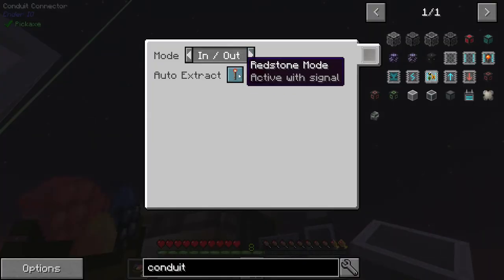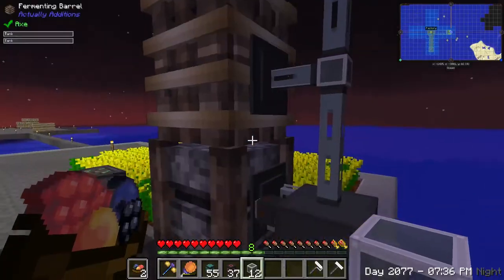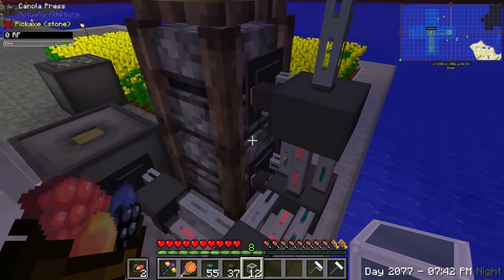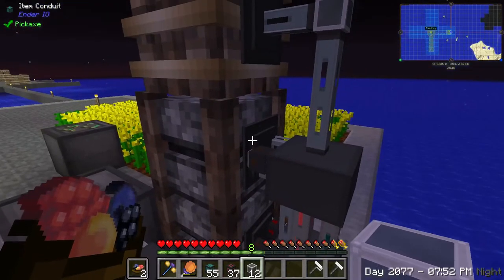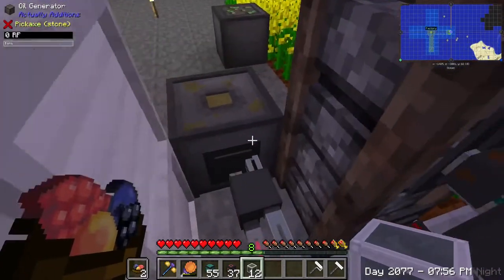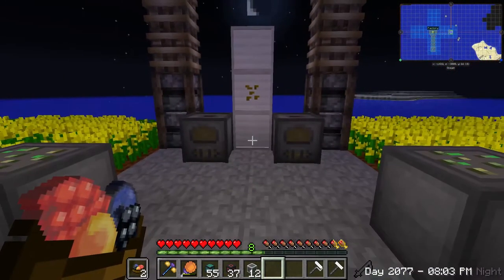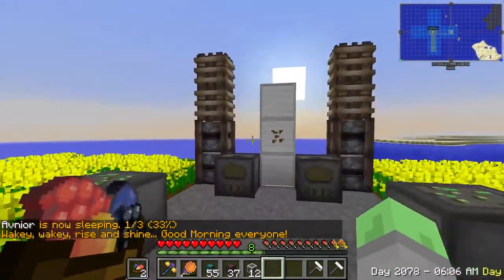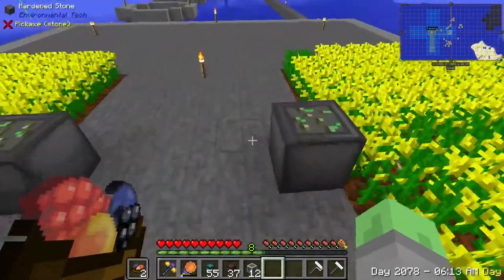We want this to be in-out, always active green. In-out, always active green. These should be extracting always active on red. Extract, extract. And once again, this thing needs to be inserting into. The idea is that the oil will go from one to another in a big massive cables out the back here that actually looks quite clean when you figure all that has to go on.